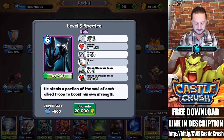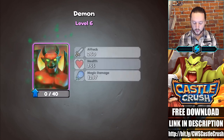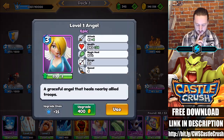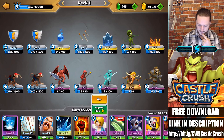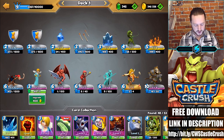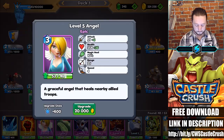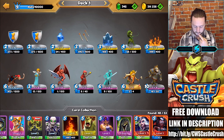We can upgrade our specter to level six and our demon to level six as well. I really want to get the skull king to level five — we only need two more to do that because he is the main attraction of our deck. I wanted to go ahead and use the angel in here — what does she do? A graceful angel that heals nearby allied troops. Let's go ahead and use the angel in place of one of the ape pirates, and upgrade her. We can get her to level three, four, five, and level six — hopefully she's nasty.